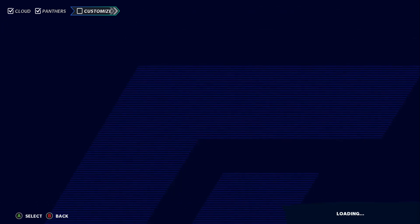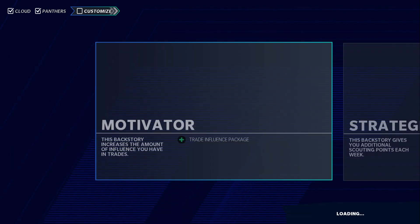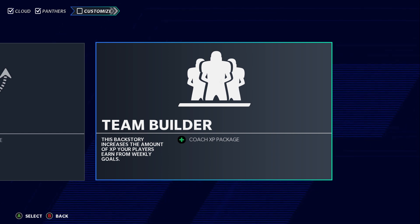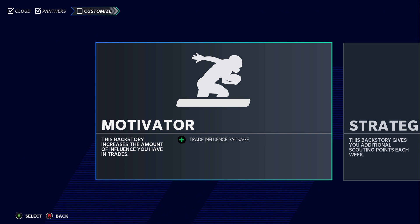Let me go back to coach to show y'all something. With a custom coach, you can pick motivator, trade influence, or expert scouting. Trade influence only works if you're playing against computers — with a user you have to have that swag to trade. Expert scouting and team building coach XP packaging are good options for user modes or computer leagues.